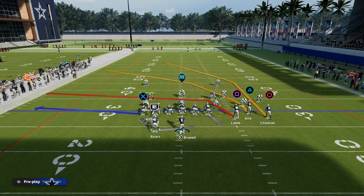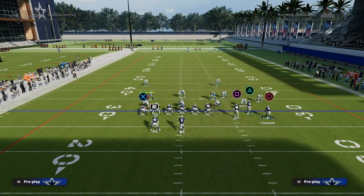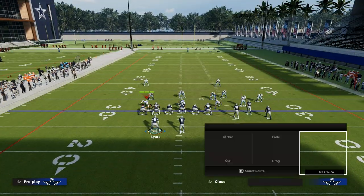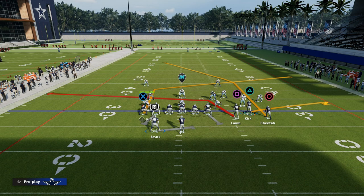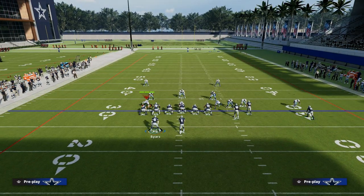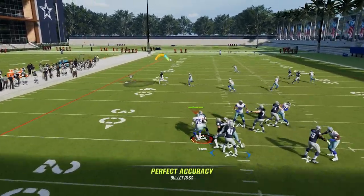If you take a look at this, you have a really nice little crossing route to CeeDee Lamb, a nice crosser, and a nice deep post. What I like to do with this play is fairly simple — we're going to take our Tight End and put him on a post, and then we're going to take Christian Kirk and put him on a flat route or a whip route. You can motion this receiver out or leave him in, but I like this deep post to be motioned outside. This creates a really good slant post combo.